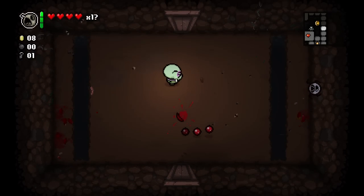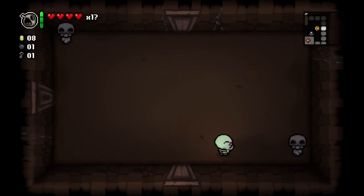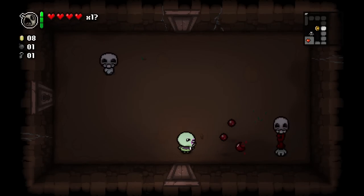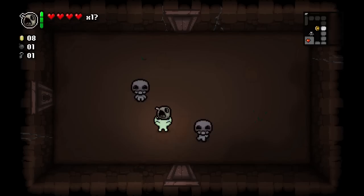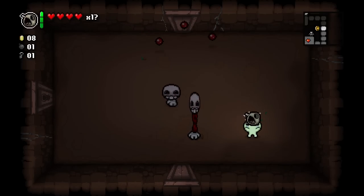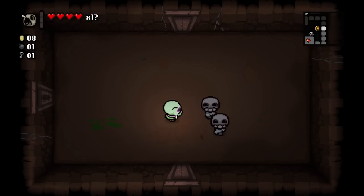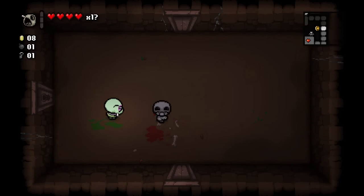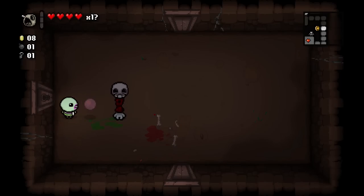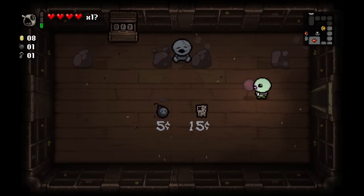With Chocolate Milk right now I can insta-kill almost any enemy I meet, so I really don't see why people have anything bad to say about this item. With that said, those walking skulls can take a lot more damage, so I'm gonna line them up and wait to strike with Bob's Brain. Oh my god, is this eventually gonna end? Can this nightmare where I keep missing with Bob's Brain stop please?